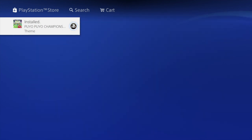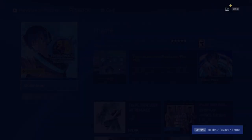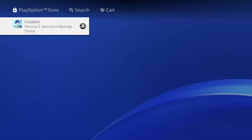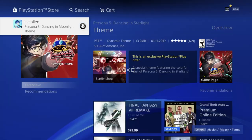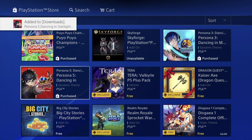Those bigger ones like the 7-gig download are different. Now we're going to download this Persona 3 theme — this is just a theme, so it will actually take some space on your PlayStation, but it's only 13 megabytes, so for most of you that should be fine. You can delete any of these themes later on if you guys don't want them — it's no big deal.